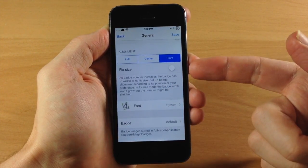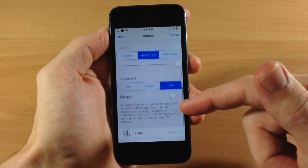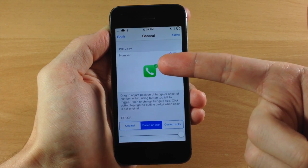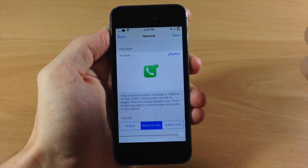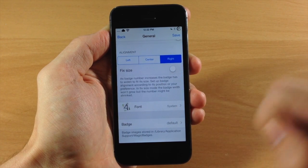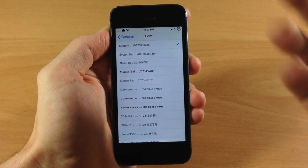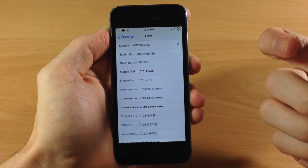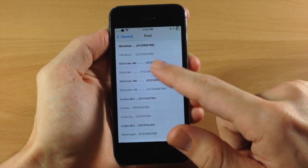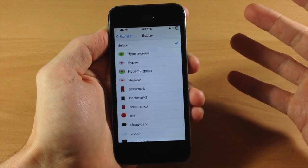Right here we have a toggle for fixed size. Basically what it does is if that's not toggled on, as the badge number increases instead of it fitting nicely inside the badge notification, the number is actually going to get smaller just so it'll fit inside the badge notification — so you can toggle that on or leave it off if you want. You also have the option to change the font. Right now I have it set to the system font, so whatever font you have set it's going to automatically go to that, but you can scroll through all these fonts and there's a ton of them to choose from.